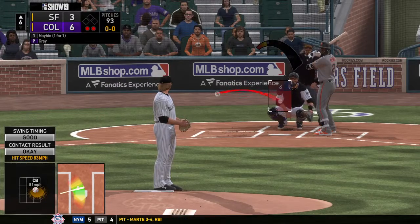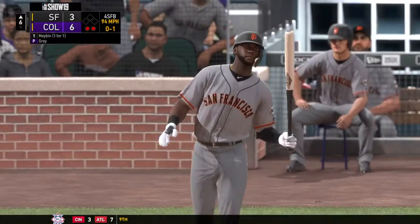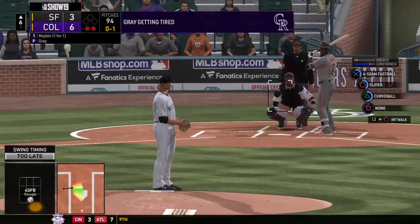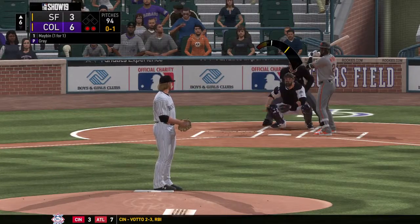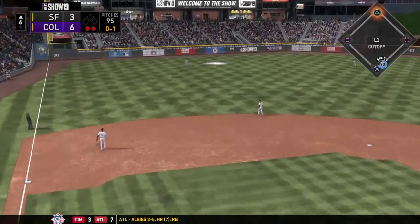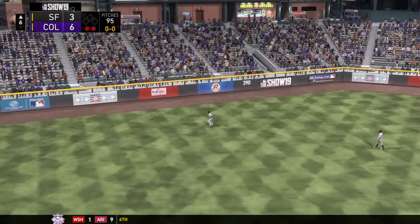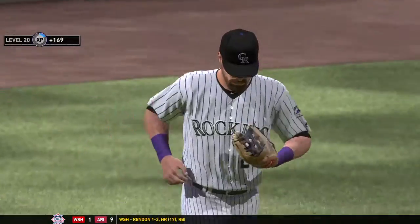So in now for San Francisco, Cameron Maybin. Not even close on that swing. No balls and a strike. You attack the zone and get a swing and a miss that late on your first pitch fastball — good chance he's coming right back with the same thing. On the run is Dahl. He gets there to make the catch and that ends the inning.